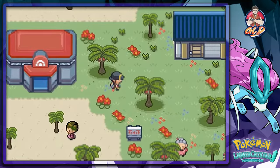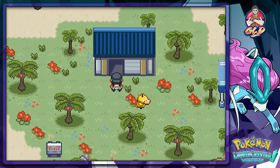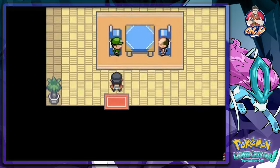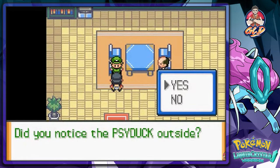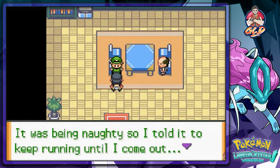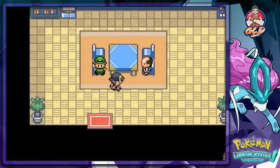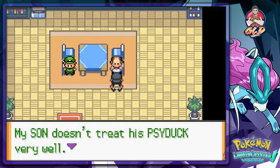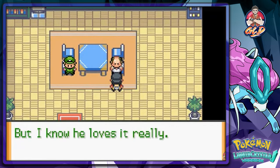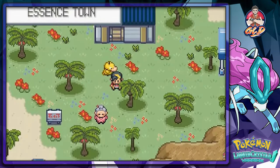There's a Psyduck just running around right there. In this episode we're gonna be taking a look at a whole bunch of stuff. This NPC says that's his Psyduck — he was being naughty so he told him to keep running until he comes out. That's kind of mean.